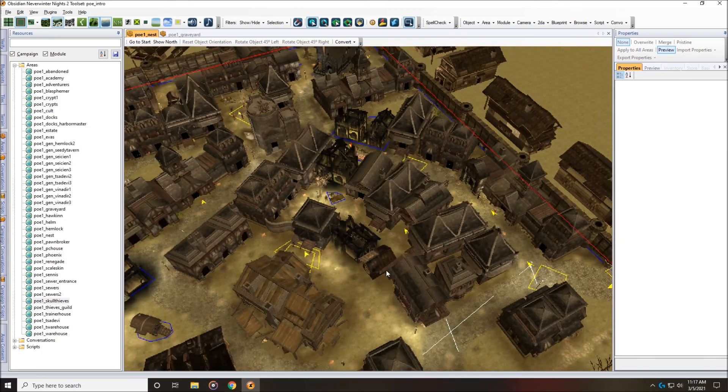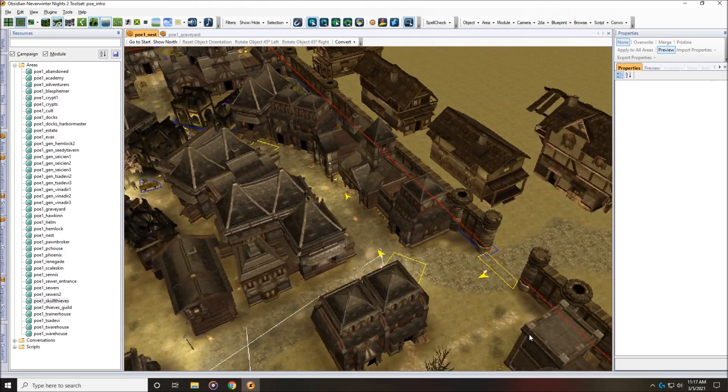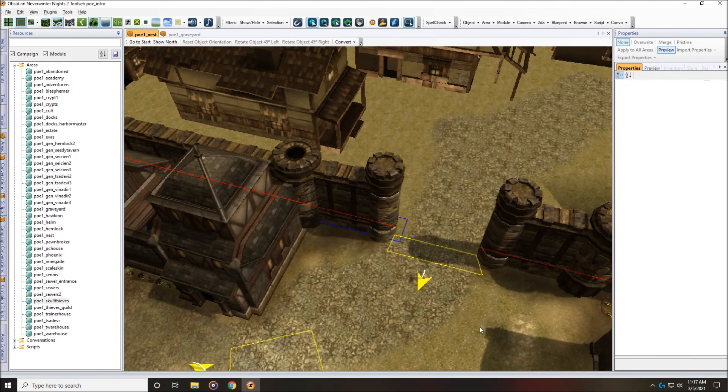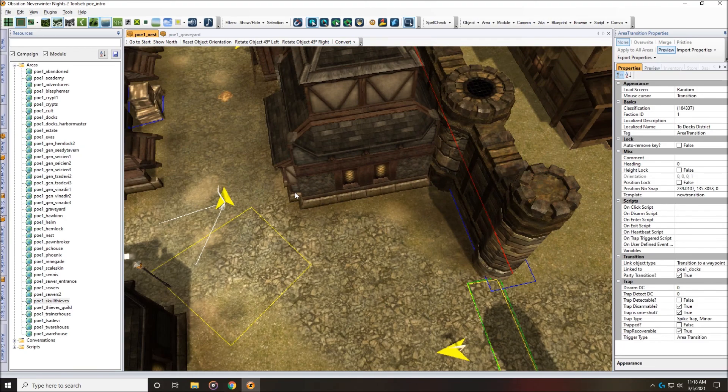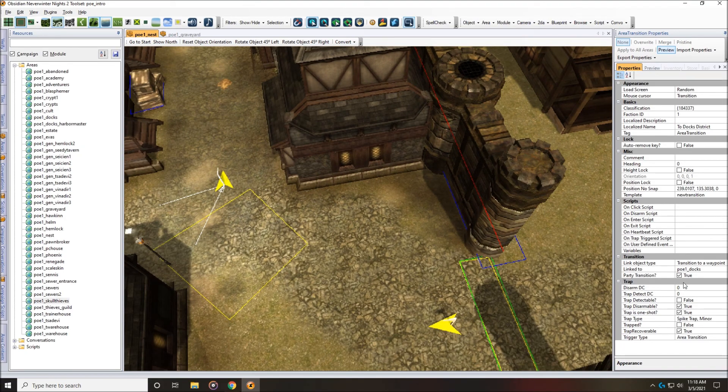Let's look at this transition down here — remember we did the test earlier. This is the transition that goes over to the docks. Let's compare the two. As you can see, this one's already set to true — that's why it worked 100% of the time for us. And this one also says 'transition to a waypoint.' Like I said, that doesn't matter on a trigger-type transition — the party transition flag being true is what matters.